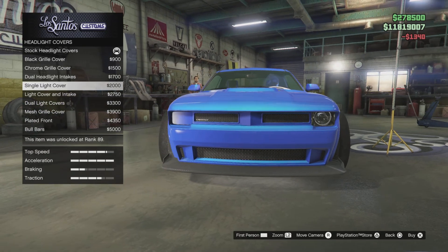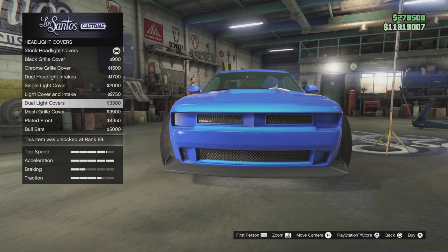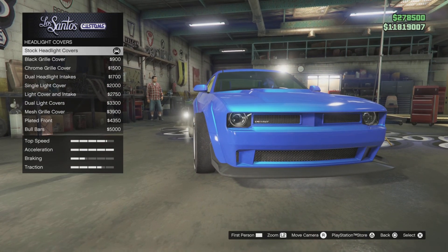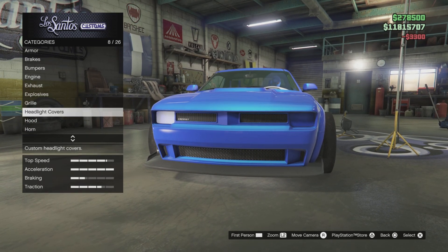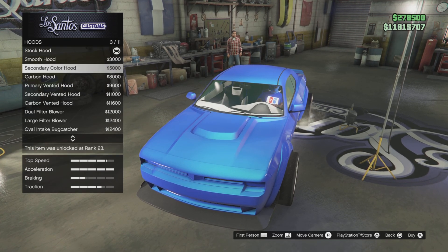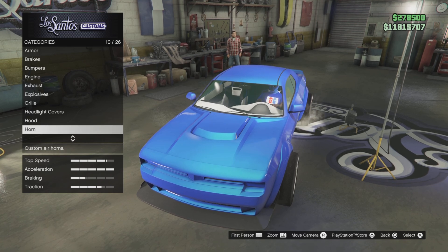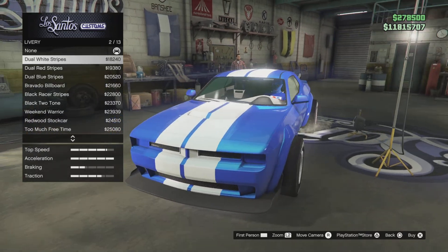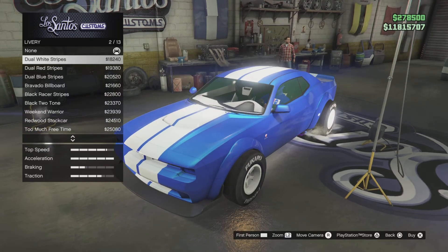Headlight covers — I like this right here, I ain't gonna lie. Kind of like that too though, that solid shit. And we gonna go with this right here. I just need that regular, I don't need no lights delivery. This motherfucking hellcat don't look too bad with the little striped livery on it though.